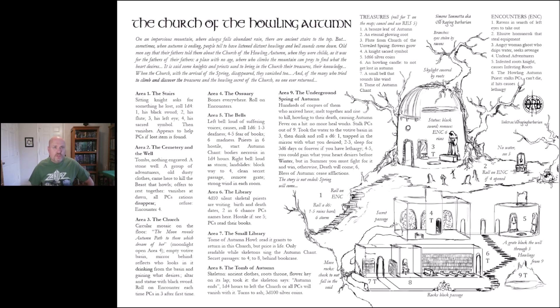Next is the cemetery and the well — tombs with nothing engraved, a stone well. A group of adventurers in old dusty clothes came here to kill the beast that howls; they offer to rest together, then vanish at dawn — and all PC rations disappear. If you refuse, you encounter number four, which is the undead adventurers, and they'll turn on you and attack.